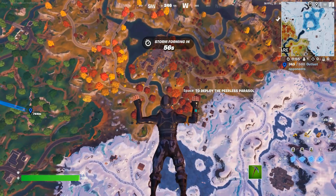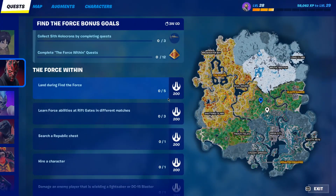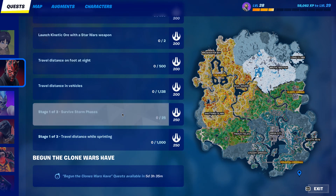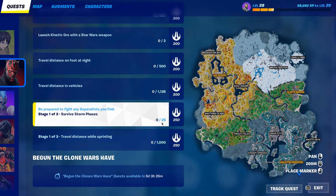The safe zone will appear on the map in about 50 seconds. It'll show as a purple thing, which is the storm. When it's fully closing in to the safe zone, it means you've completed one strong face. There are 25 strong faces total — that's stage one.